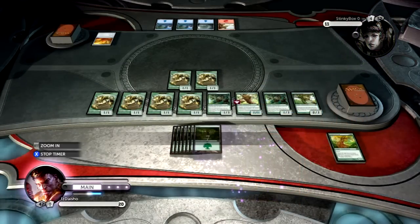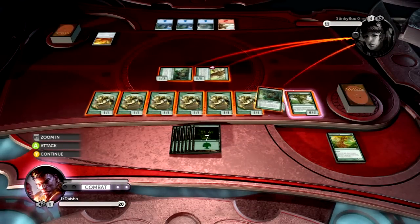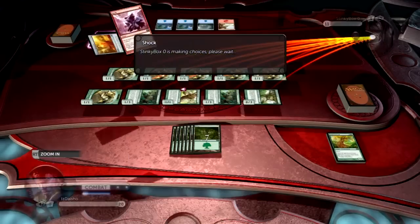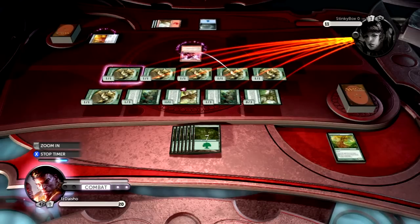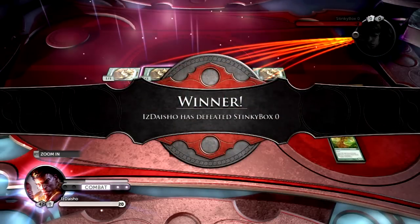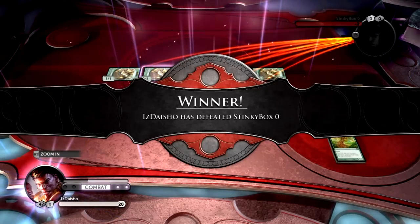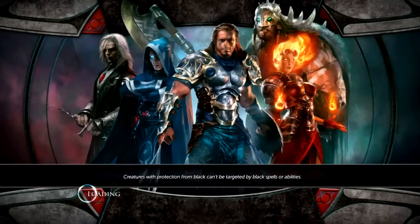Now this way I can actually play this land and kill him this turn. Everybody get in there. He can just sacrifice his Elixir. Shock — that's not gonna cut it. I can't remember what it's called. Does this cut it? No, I still have 17 or 18 coming through. There we go. Treefolk getting it in.